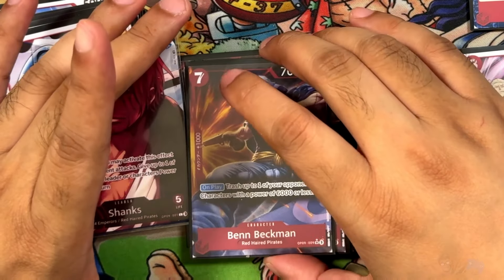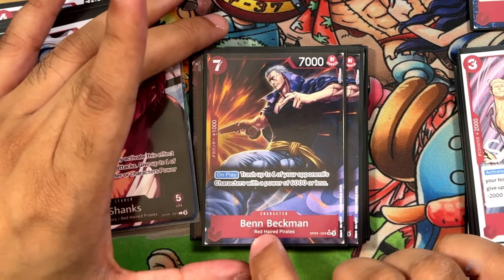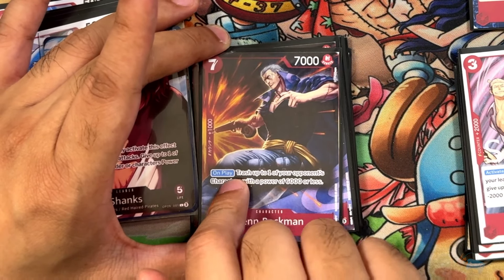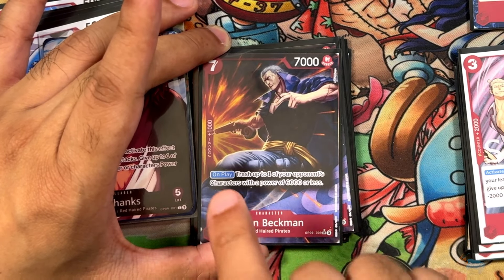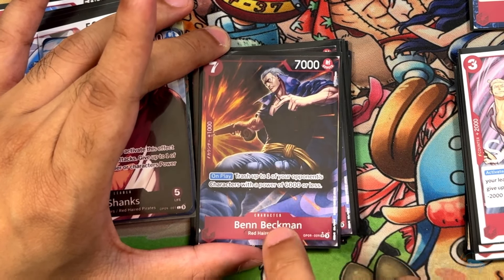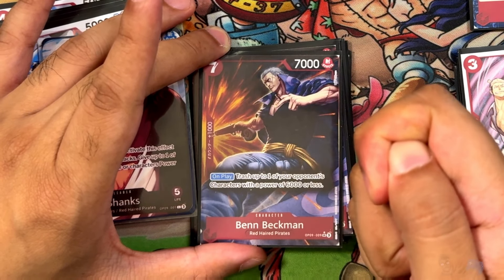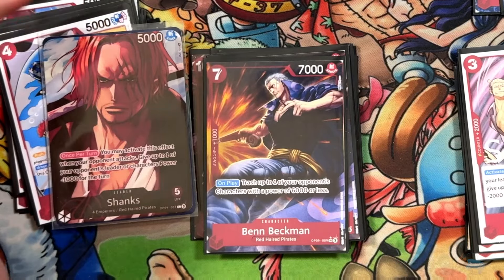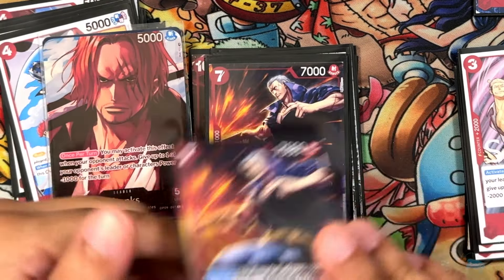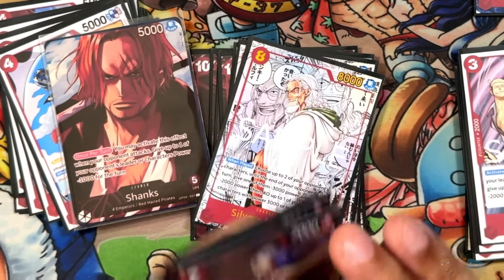Next we have one of the best cards of the deck, and of course it's an SR: Ben Beckman — Red Haired Pirates, OP09. 7 cost, 7,000 power, with a counter. On play: trash up to one of your opponent's characters with 6,000 power or less. This effect is going to go off a lot. Because you're trashing rather than KOing, they don't get their KO abilities. Combo it with Red Force or any of your other power-reducing cards and it's going to be very easy to remove things. Play this pretty much the turn you get it out — so freaking powerful.